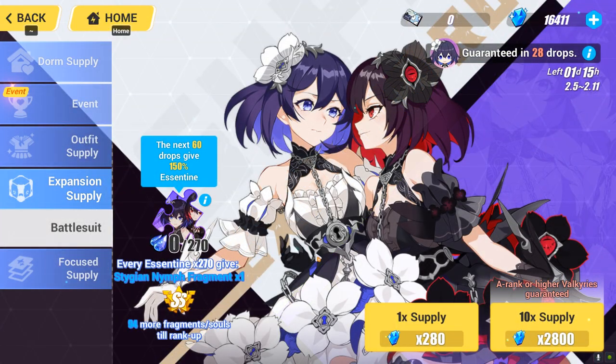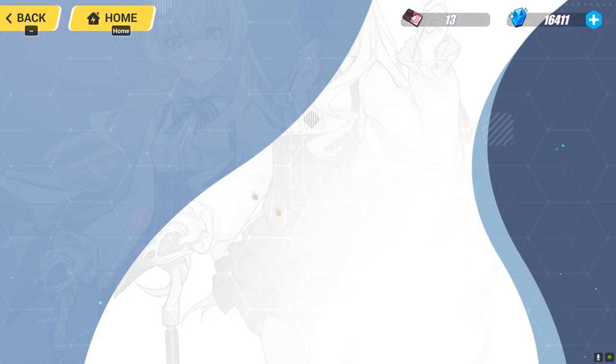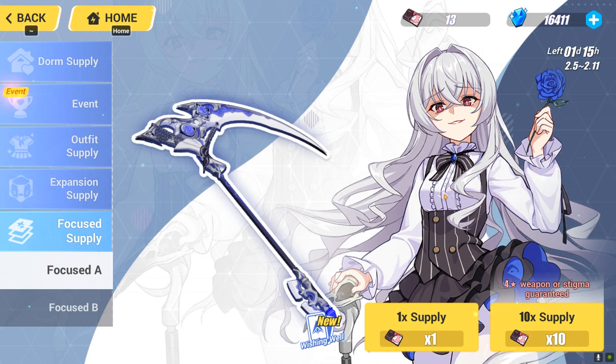For tips on pulling in the character banner, most players try the one-time supply — pulling one by one until they get the character. This reduces the amount of crystals you can waste on the character banner, since you only need one copy of the character. On the focus supply for equipment, however, you should try the 10-times pull, because there's a chance you may get two of the featured rate-up equipment. So pull one by one in the expansion supply and pull 10 times in the weapon focus banner.